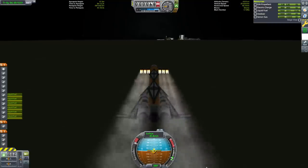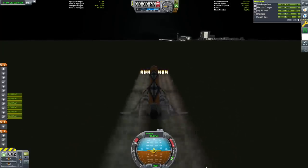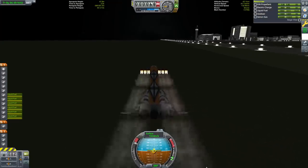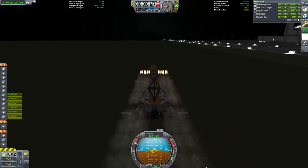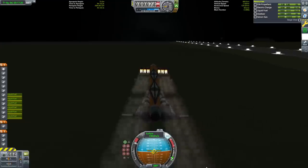One of the unusual things about this design is that its mass is 230 tons but it only has six rapier engines. This is a ratio of just over 38 tons per rapier engine, which is the highest I've ever used on a space plane. One of the drawbacks of this is that the runway isn't long enough for us to take off on, so we're going to use the ramp next to the runway to roll back and gain a naturally longer runway.